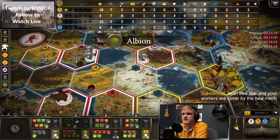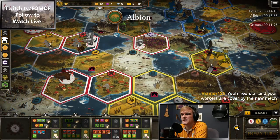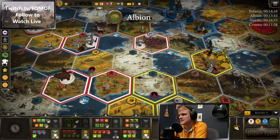Albion is at three power and two combat cards with no workers right there — a pretty good option for an attack. Attack Nordic and make them use a combat card. I kind of want to keep tier two if I can, though, in this game.